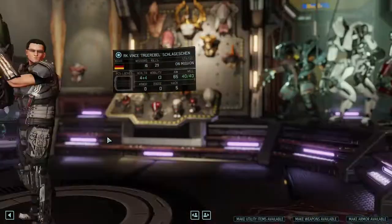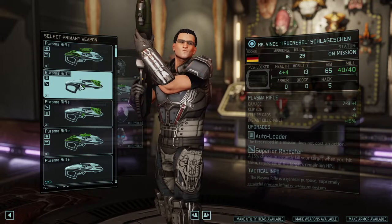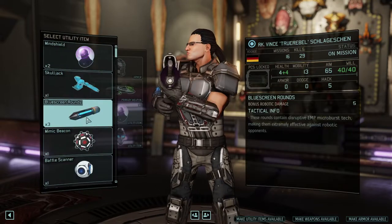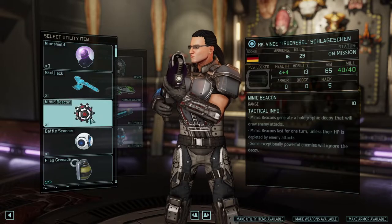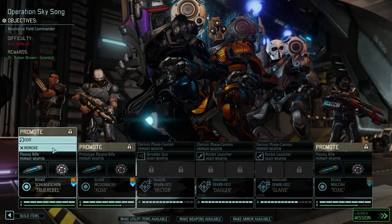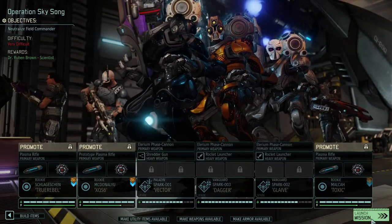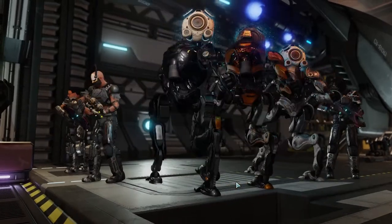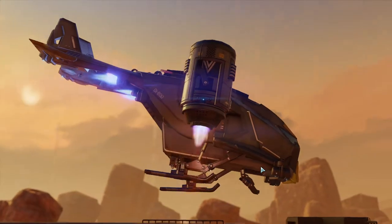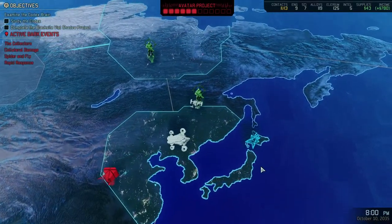As for True Rebel, there's my superior repeater, blue screen rounds, and a mimic beacon — a kind of standard loadout. As we're entering these later stages of the game we've got two injured Maxes, but that's not a problem. In the neutralize the field commander mission we have all the time in the world before we're discovered, and thanks to our healing capabilities we should be fine.